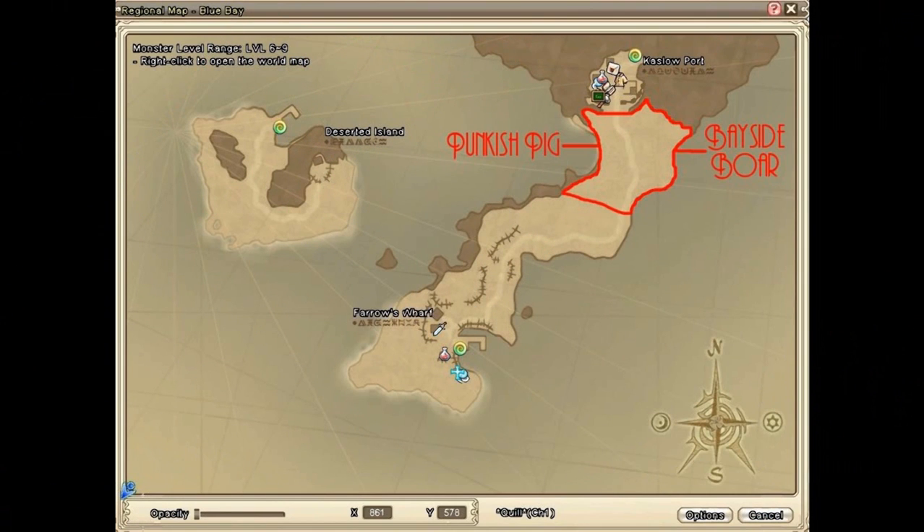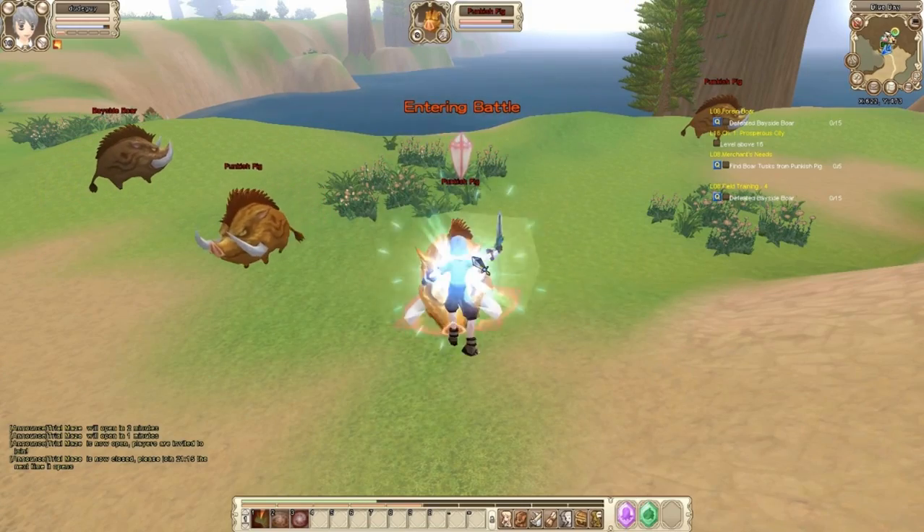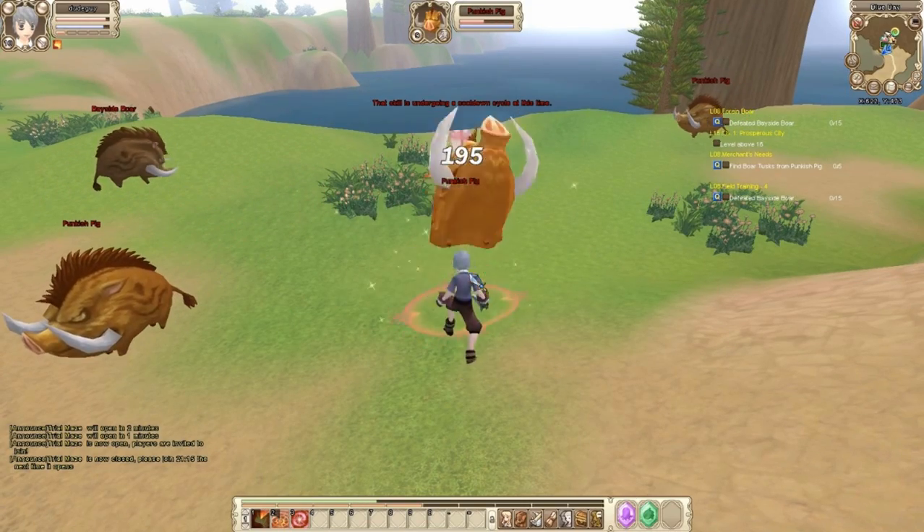This map shows you where the Punkish Pigs and Bayside Boars are. Head over there to collect the items and kill as many as you need to complete the quests.